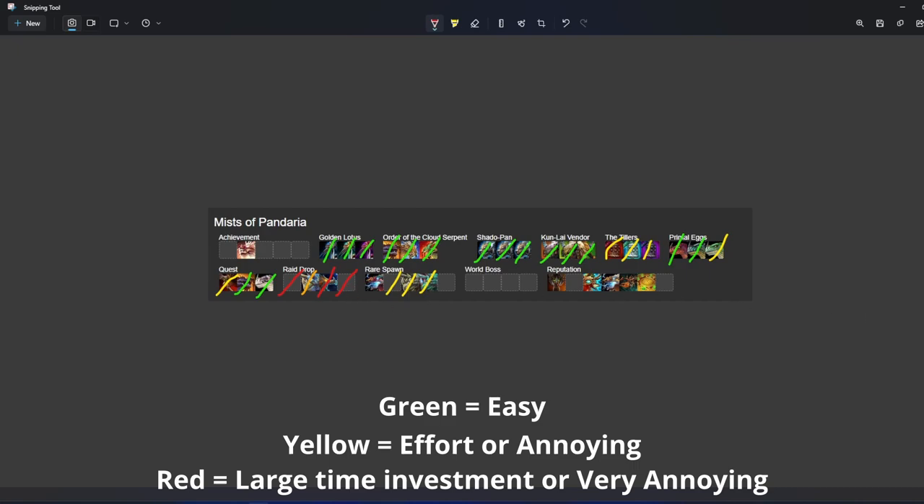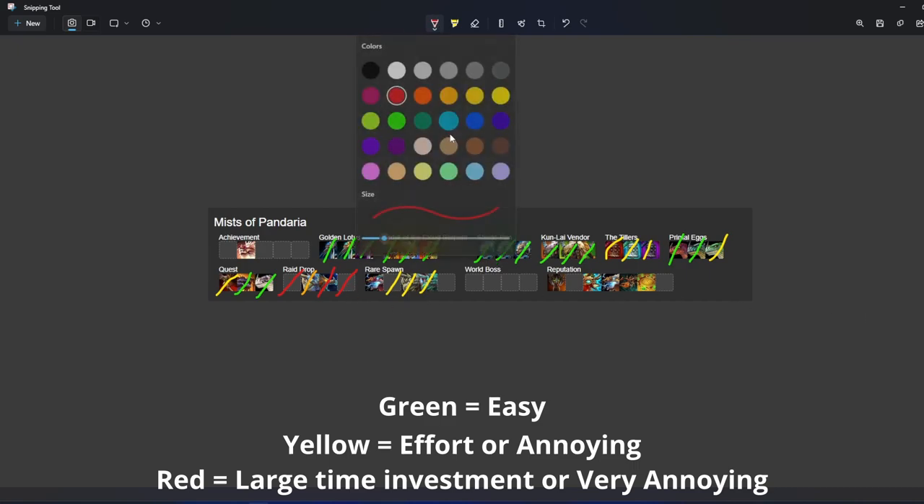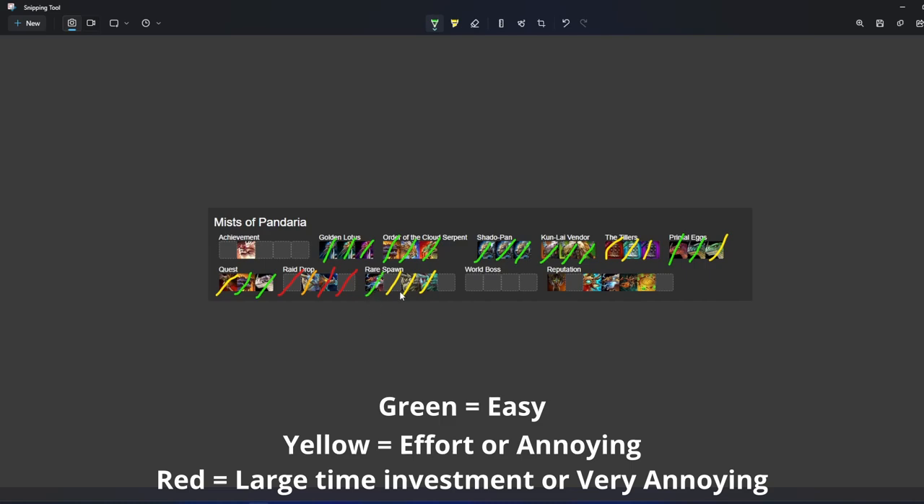Now we're into rare spawns — the one on the left you just buy with gold. And then on the far right is Oondasta — Oondasta is an easy camp now after the buffs; it's worth doing since they buffed world bosses. And speaking of world bosses — now all four of these are suggested grinds. They're still yellow because they are 1%, but it's worth doing once per character each week.